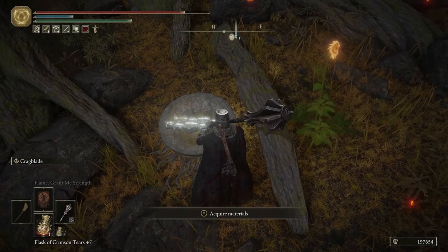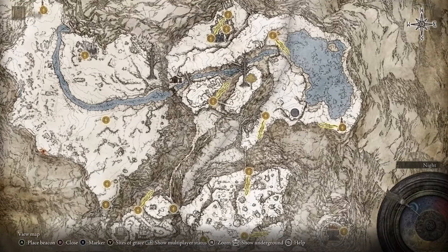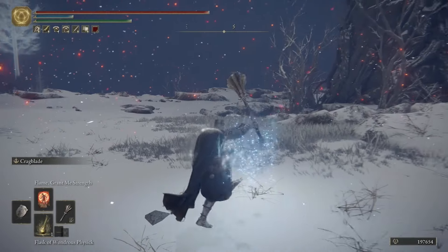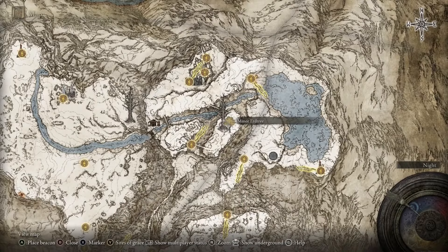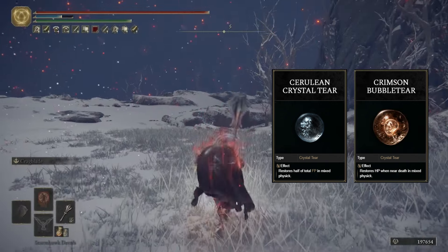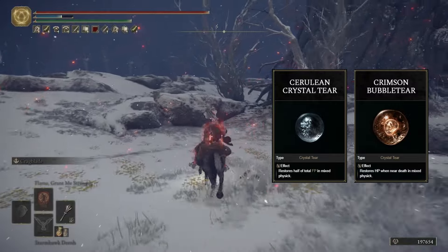There are five more tears scattered throughout the Consecrated Snowfield and the Mountaintops of the Giants. Starting with Mountaintops of the Giants, head to the minor Erdtree right here on the map. The two tears here are the Cerulean Crystal Tear and the Crimson Bubble Tear, both attained by killing an Erdtree Avatar — he will split into two, so just be careful.